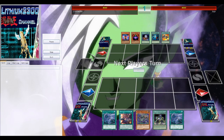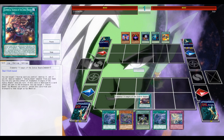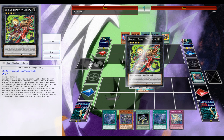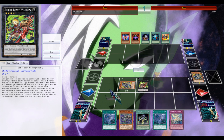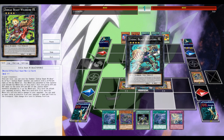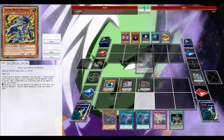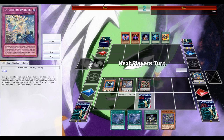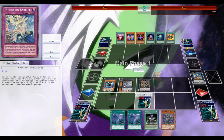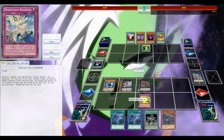Alright, next opponent: Infernities — pretty much a synchro version. I get to start, which is crucial in this matchup. Both decks rely on the first-turn opening: establishing a big board, or in the case of Infernities, setting up their engine and going off next turn with Trishula. Trishula is in the Infernity decklist as you probably already know.